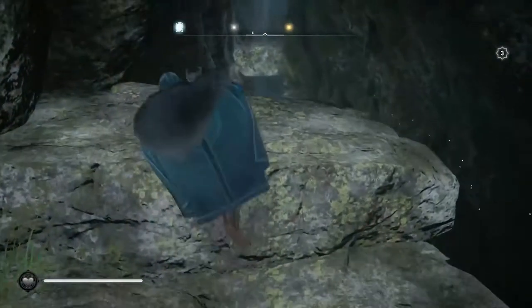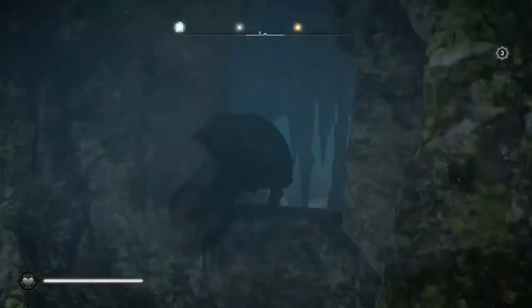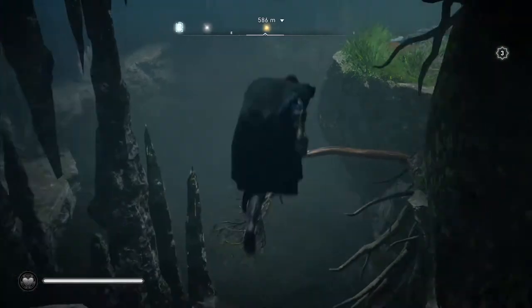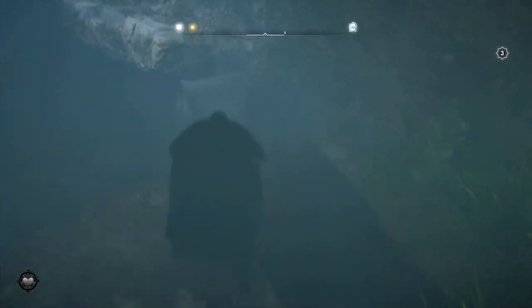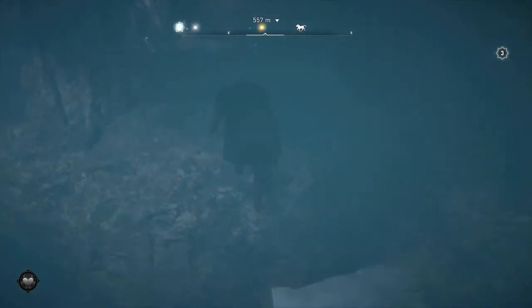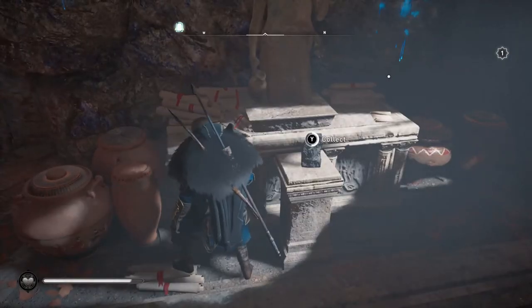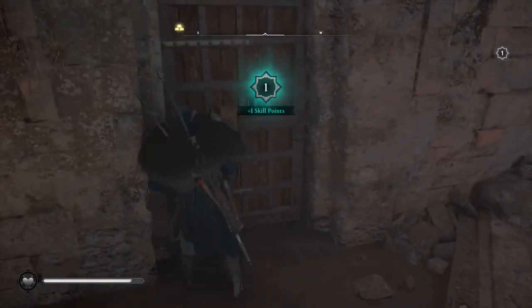In terms of completing these cave mysteries, they'll probably take you about five to ten minutes depending on which cave you're in. I'd also add that Hamptonshire is a level 340 zone, so if you're not a relatively high level yet, do not attempt finding Excalibur. Level up, come back in a few hours — it'll be well worth the wait.